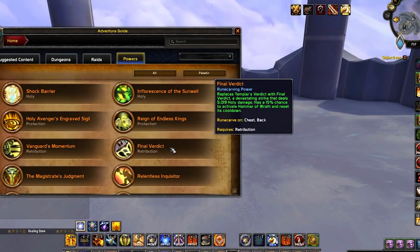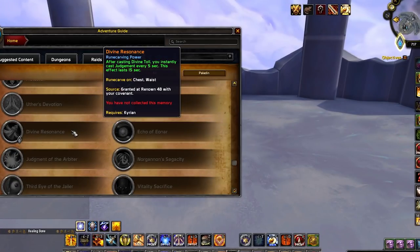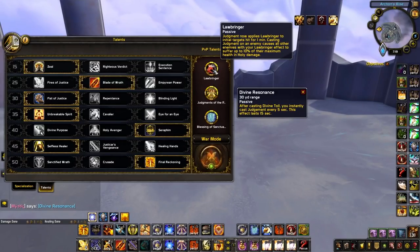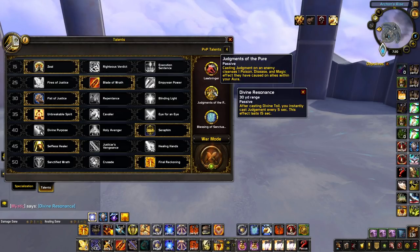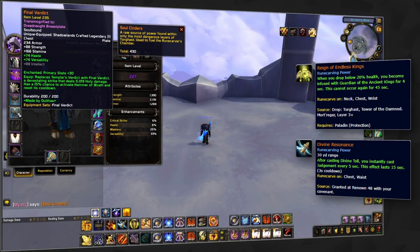The final part of this section is on legendaries. Prior to season 2 beginning, rets were primarily rotating between two legendaries, with Final Verdict being the offensive one and Reign of Endless Kings being the defensive. While that will continue to be the case and you definitely want to have both ranked up to max, the new Kyrian paladin legendary Divine Resonance is looking very strong and will more than likely be your best legendary in some matchups. It will allow you to cleave quite heavily with Lawbringer, and in matchups where you value that damage, Divine Resonance will have its place. It will also allow you to frequently dispel with Judgements of the Pure, so in matchups where that's valued you'll want to consider using Divine Resonance. We suggest starting off by maxing your Final Verdict legendary while having both Reign of Endless Kings and Divine Resonance at 235 item level, then play around with both and get a feel for which matchups you prefer to switch things around in.